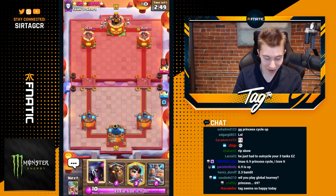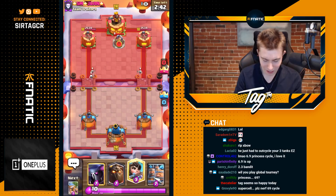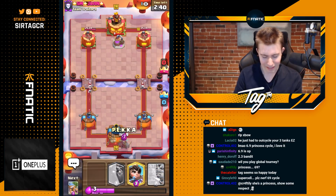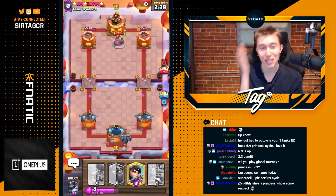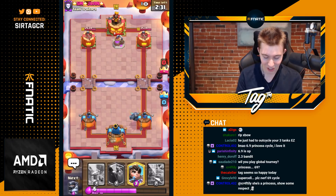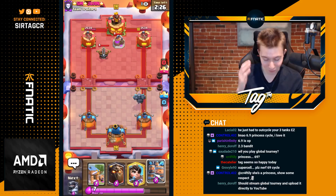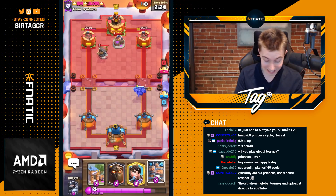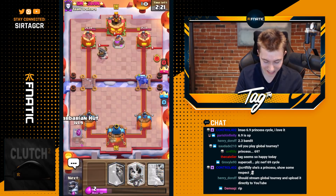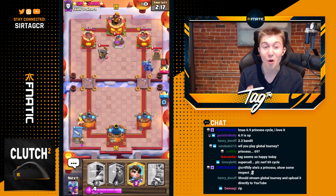This guy's going to go for Skeletons — we do not want to respond. Our deck is way too heavy to respond to Skeletons. They don't get damage on our tower unless he goes for a Miner, then we'll go for Royal Recruits. He has an Elixir Collector. We don't have a spell in this deck because we can't afford it — if we're running the heaviest deck possible, we can only have seven Elixir cost cards since we have the Princess. He's got Expo Tesla with Elixir Collector and we have no way of damaging this.